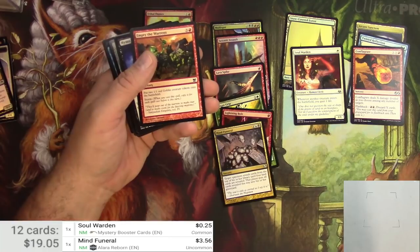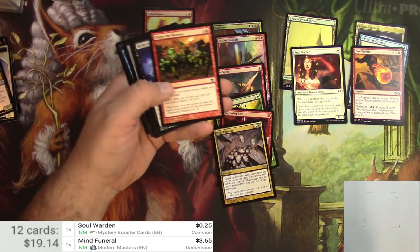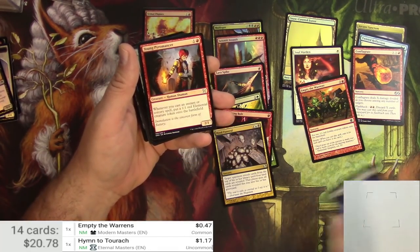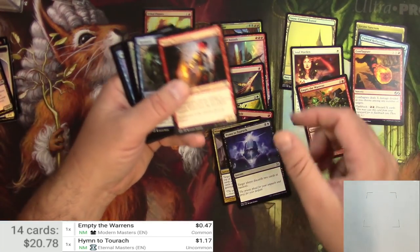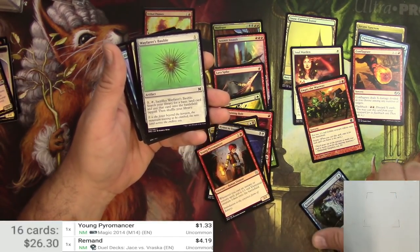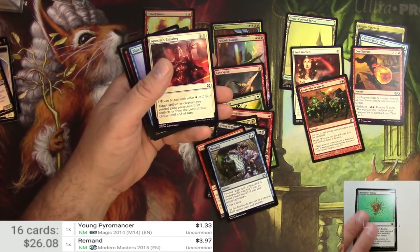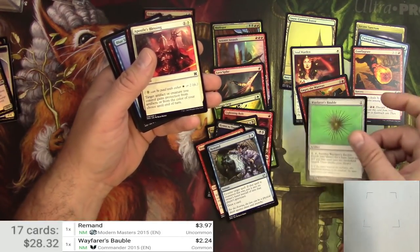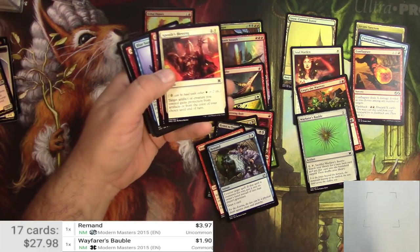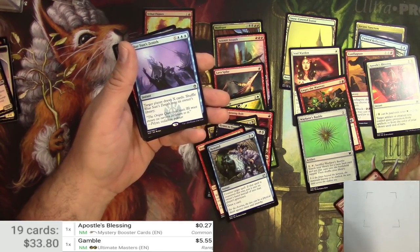Soul Warden — not a big one. Mind Funeral — that's good, different version, 3.56. Soul Warden not gonna be worth a lot. Empty the Warrens — not a whole lot. Him-to-Turak — there's a buck. Young Pyromancer, Remand — different version. Wayfarer's Bauble — pretty good for a common. Apostle's Blessing — just a little bit. Gamble from Ultimate Masters — 5.55.